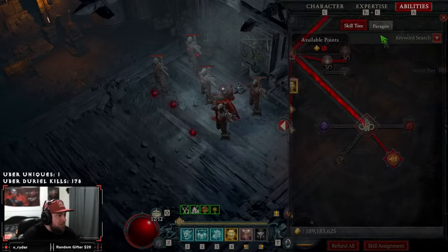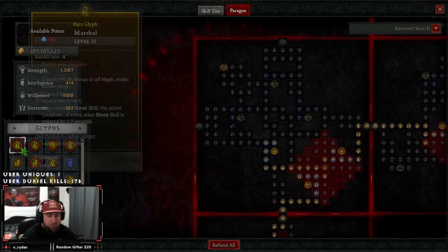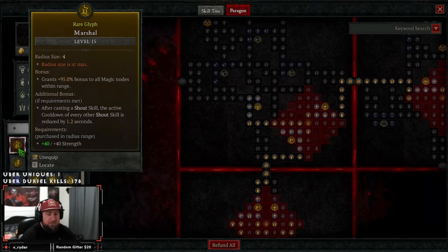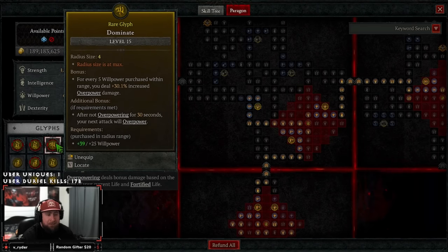The paragon board is quick — we're looking for as much damage, damage reduction, and shout cooldown as possible. We have Marshall: after casting a shout, the active cooldown of every other shout skill is reduced, which is huge. Crusher: we use nothing but maces so we always have increased mace damage, and while wielding a mace we deal 30% multiplicative increased overpower damage. Dominate: after not overpowering for 30 seconds we get a guaranteed overpower. You'll notice the theme — we have a lot of guaranteed overpowers.